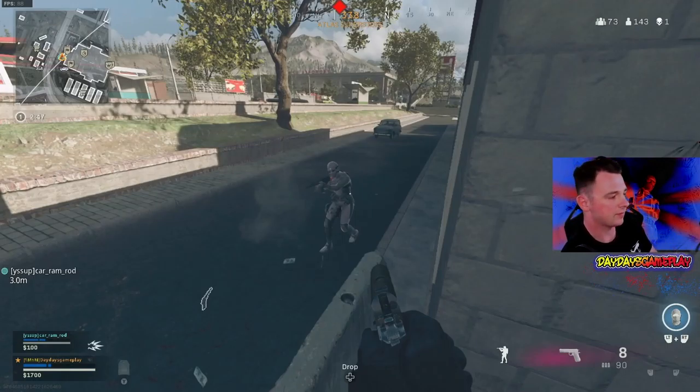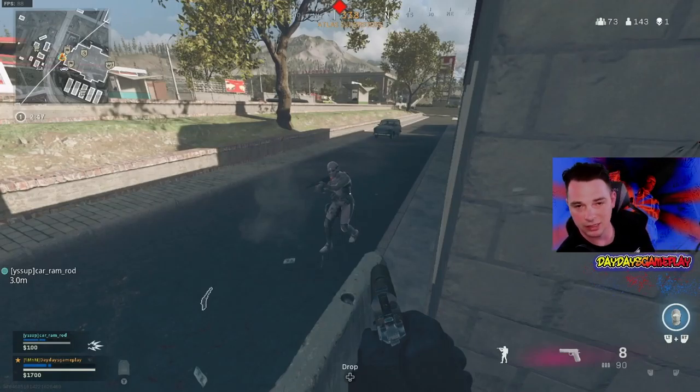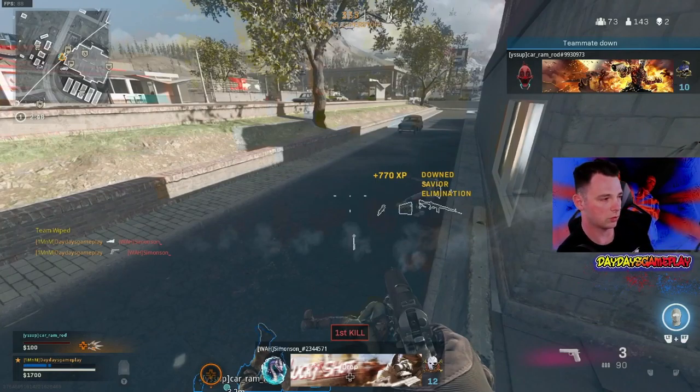My teammate is already engaging. I have very high amounts of confidence that he's going to take him out no issues, but I'm going to jump in there because I need to get some plates, some guns, some ammo. So I jump over, I quickly down and kill him. First tip: my teammate goes down.